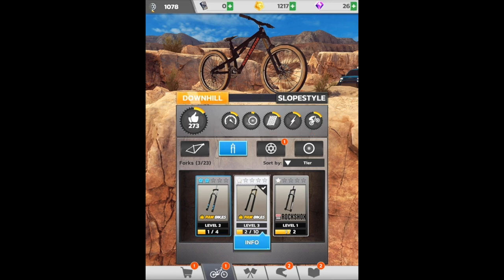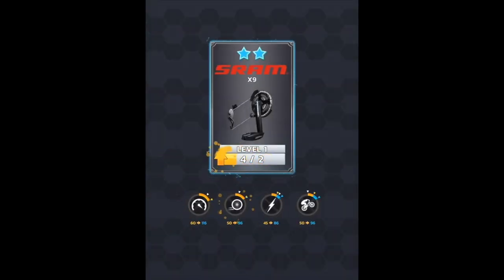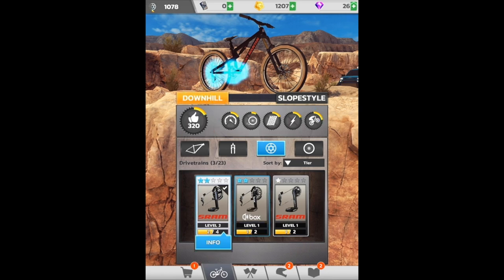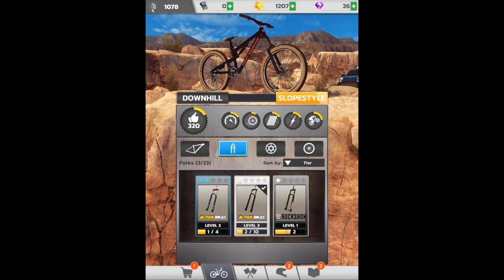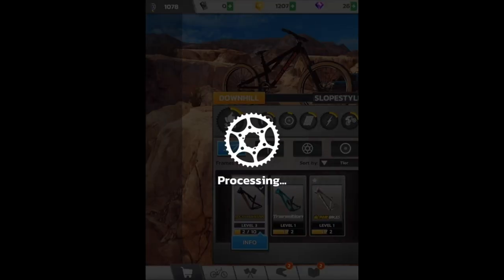It looks like this one's going to be better — the one-star level three. Still going to be better there, let's upgrade it. Level two on that guy looks to be the better option all around. Let's go ahead and do that. We still only got one wheel set — let's see what we want to use on our slope style bike. Definitely that one, no question.